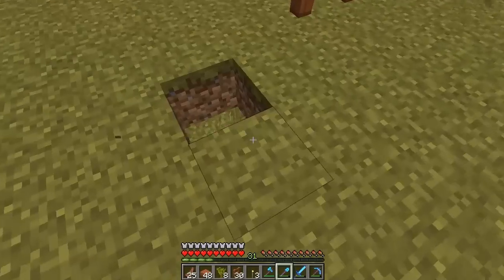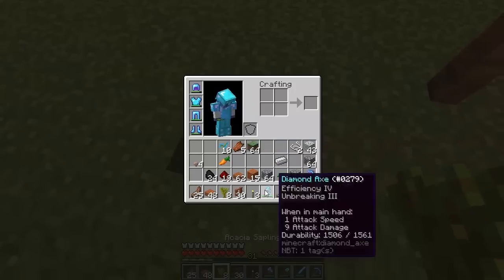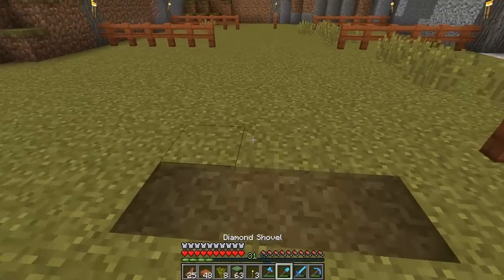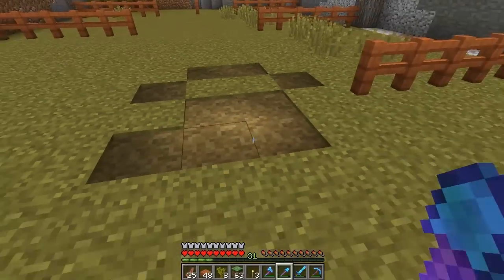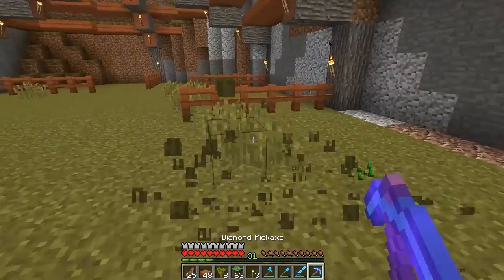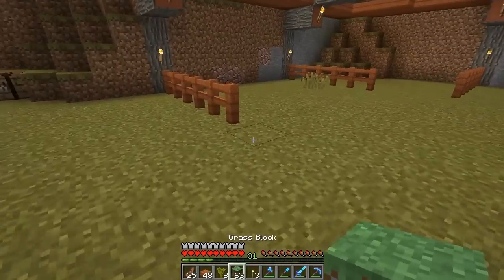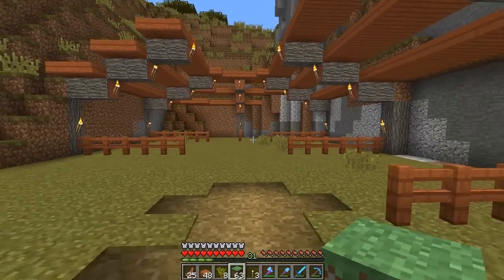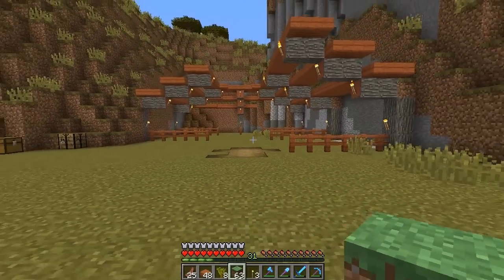We're going to have our pathway coming down through here, going all the way down. The only thing is how do we want to do the inside of these — we've also got to think about crops, because we're going to need to grow crops to breed these animals. I'm going to keep working on that for a little bit and come back when I have more.